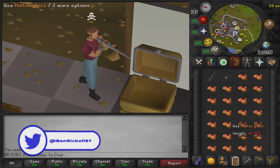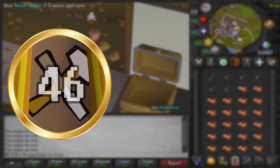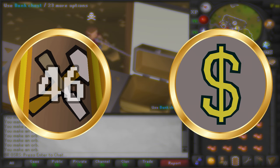The only requirements you need to be able to do this method are the following. First and foremost, you'll need to have at least level 46 in your crafting skill, as you will need this to blow the molten glass into unpowered orbs. Secondly, I would recommend having at least 200,000 coins in starting capital so we can buy all of the molten glass we need to do this method efficiently for one hour.